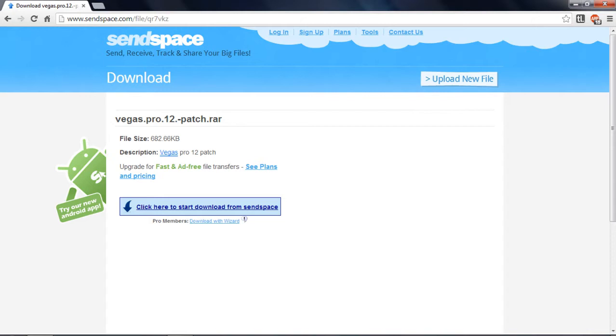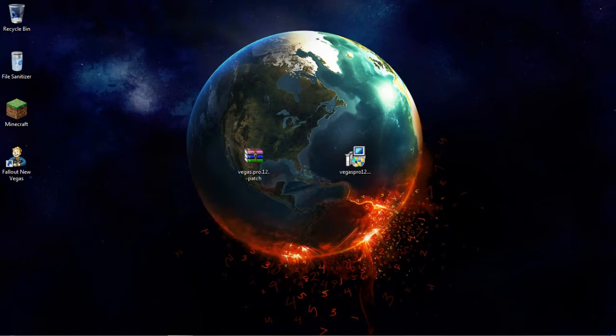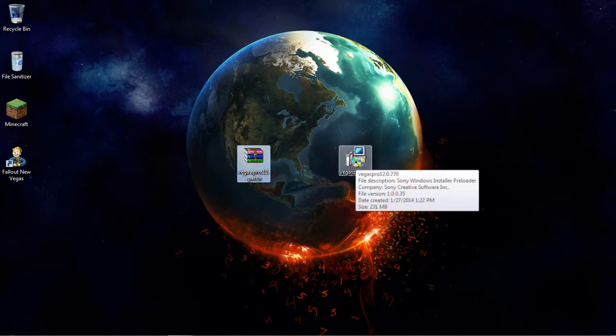Then go to the next link in the description and it will be the patch for Vegas Pro 12 — this is how you're going to get it for free. Come here and download that. When you have everything downloaded and it's on your desktop, these are the things you're going to see: the application for Vegas Pro 12 and the patch.